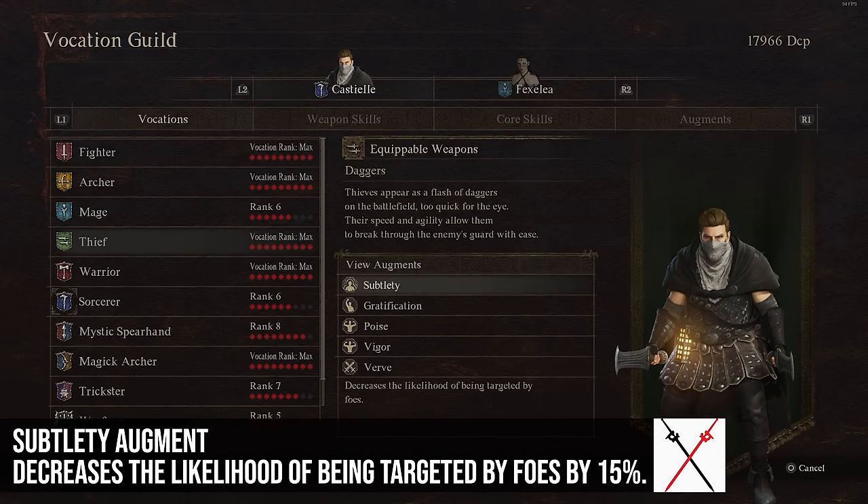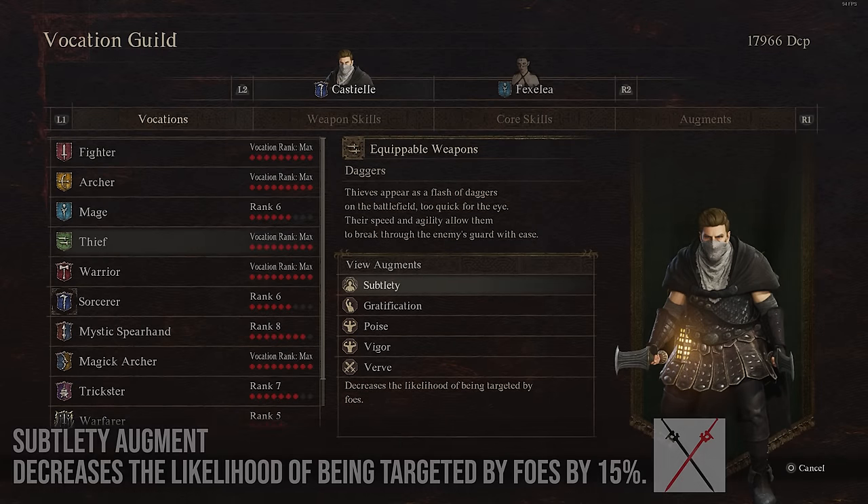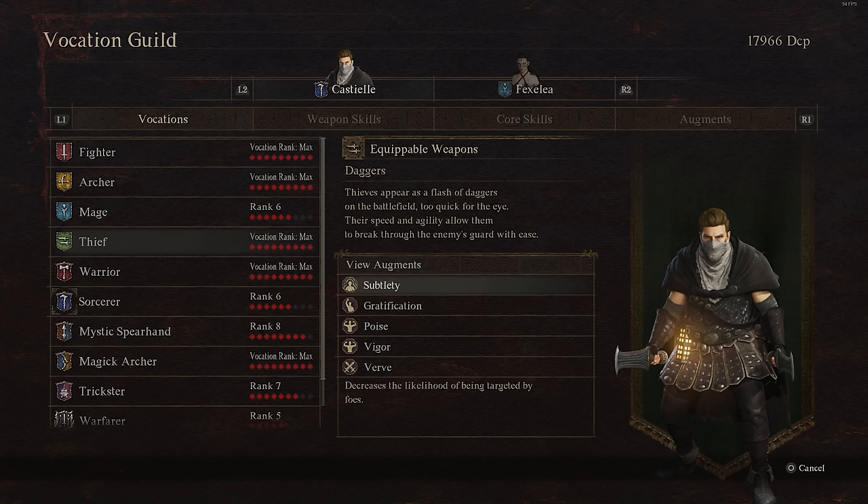Now for Thief augments. The first is Subtlety, which decreases the likelihood of being targeted by foes by about 15%. It's not a ton, but it's not nothing. If your fighter or tank has Provocation increasing their likelihood of being targeted and you have Subtlety on yourself, it's very unlikely you're going to get targeted much.